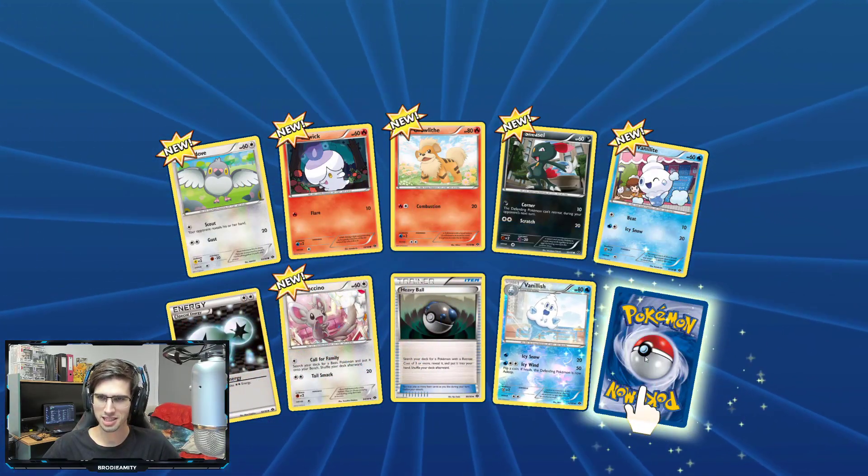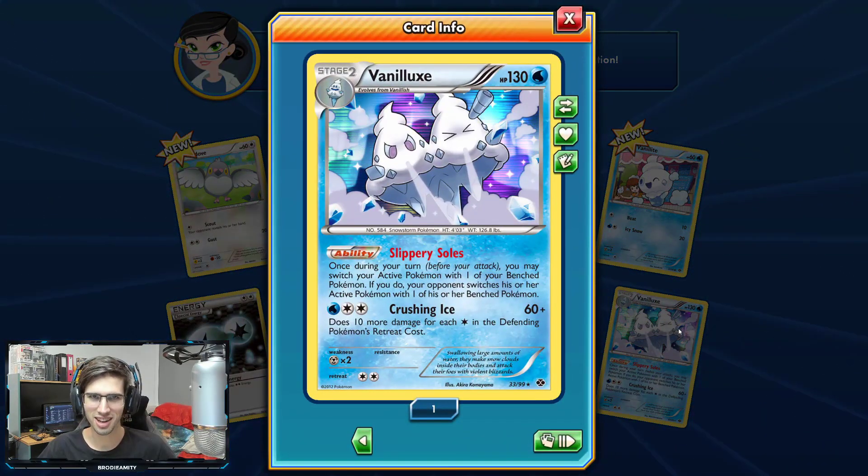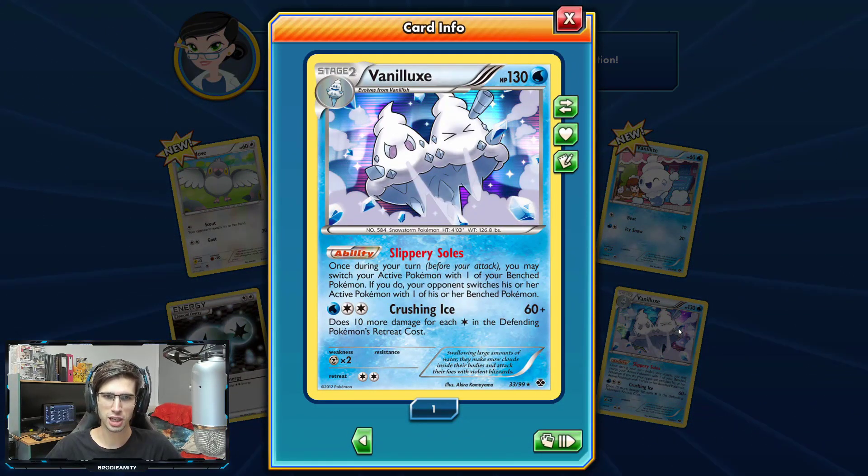We got the Heavy Ball, a Vanillish, and a Holo Vanillux — the Vanilla Deluxe — with 130 HP, the ability Slippery Souls, and Crushing Ice.